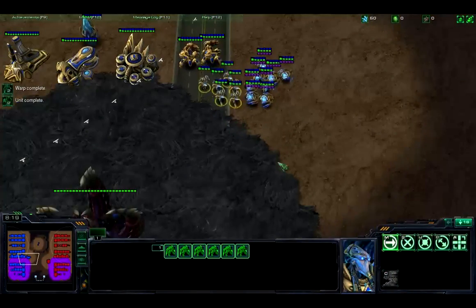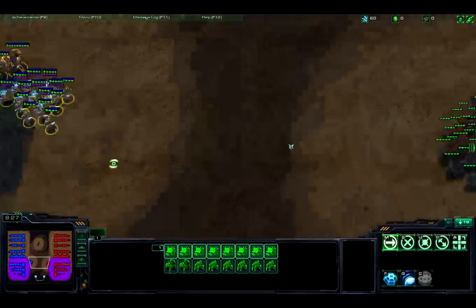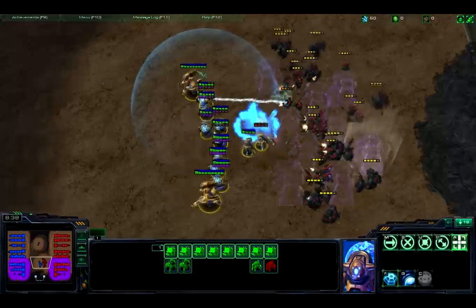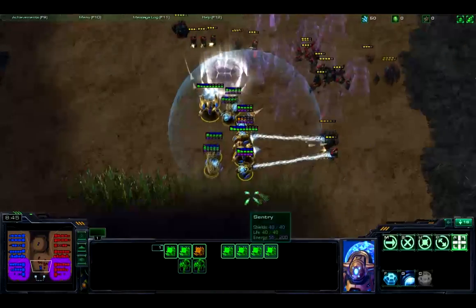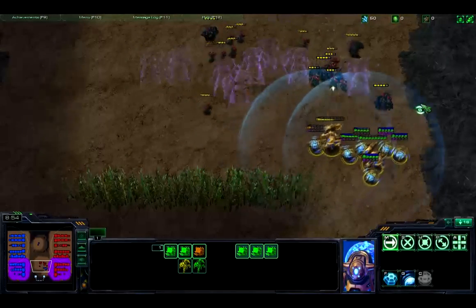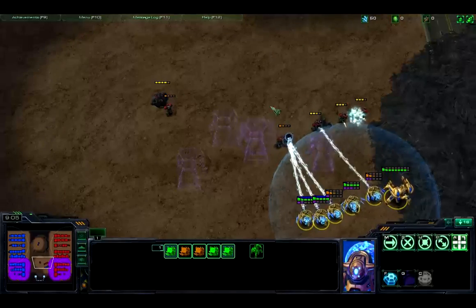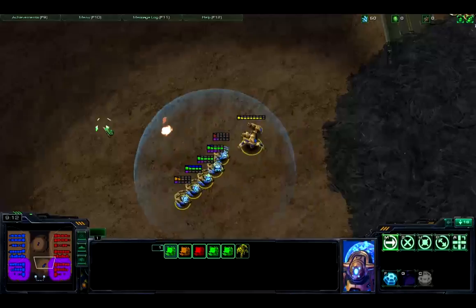Here are my armies — Zealots to the front, Immortals in back. I'm going to clash these again and show you some good force field usage. Guardian Shield up. Stim. Cut units in half, push these Terran units out, kill off some isolated Terran units. And now the battle is mine. That time I won even harder.